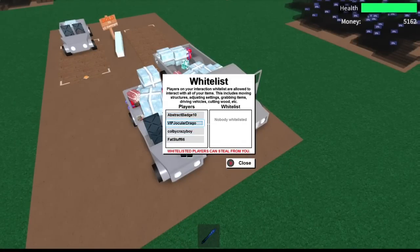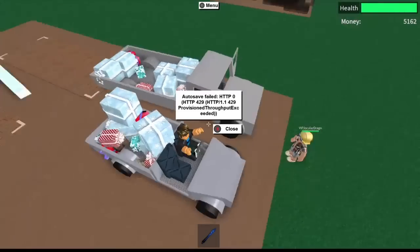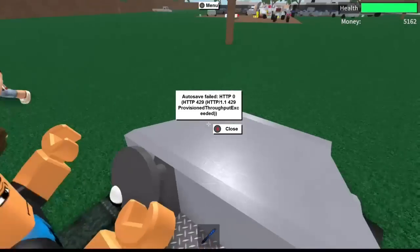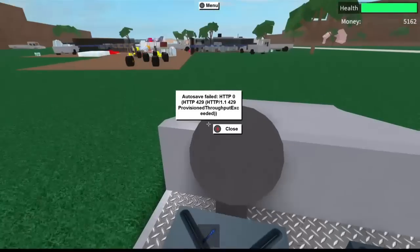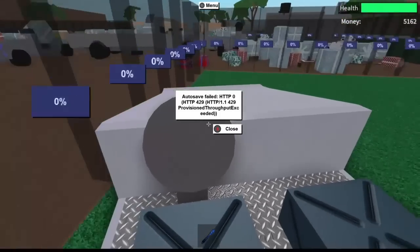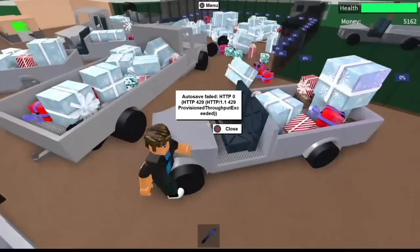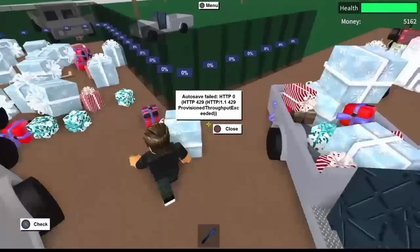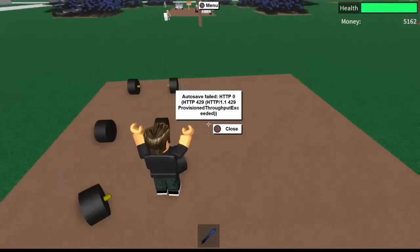If you see that, do not click off your screen. You just whitelist the person and you drive whatever you want to your friend's base. Once you whitelist the person, you drive what you want to his or her base.